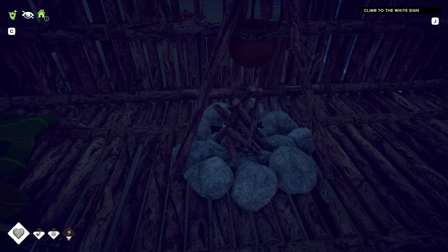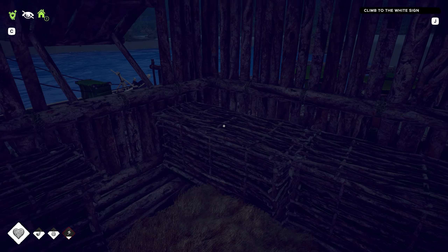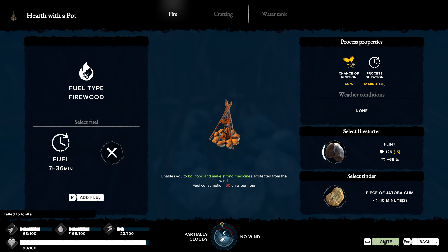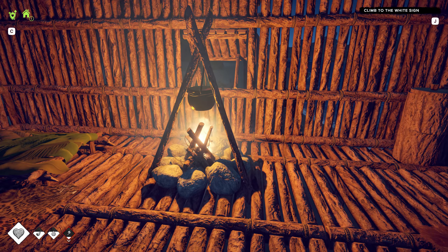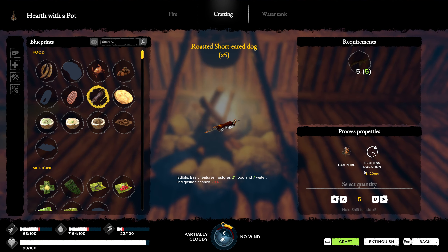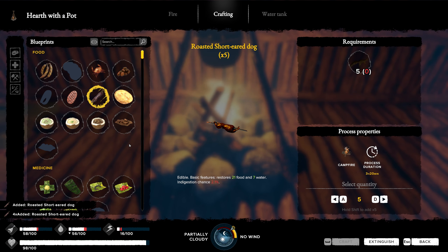We've got plenty of that, so we need some tinder. We'll use some of these — one should be fine. Every single time I could be an expert and it still wouldn't light all the time. All right, make all of these. Three hours — we're going to do it. We need to cook them up before they spoil.